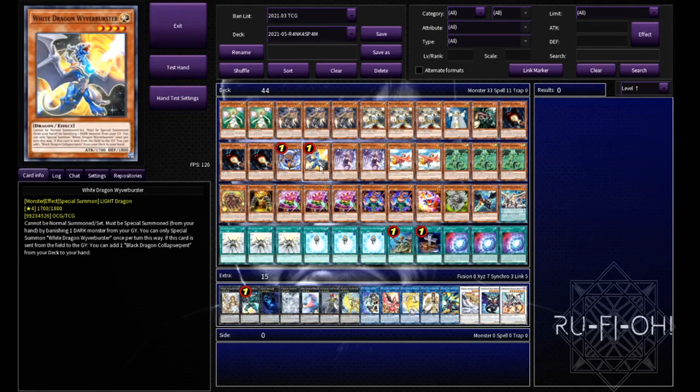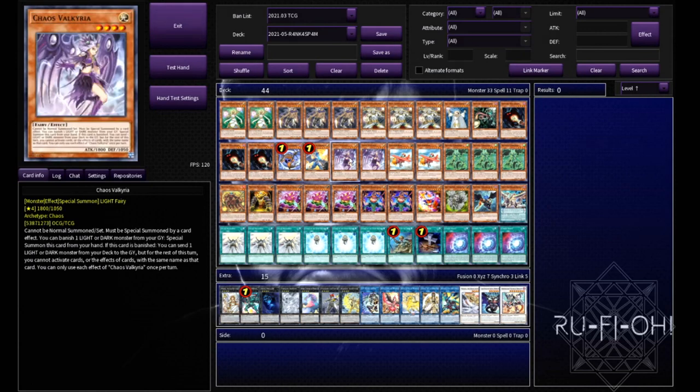We then have Collapsed Serpent and Wyvern Burster — pretty self-explanatory. It's a chaos build of sorts, rank 4 based, and these just do wonders for you. Much the same for Chaos Valkyria — fantastic in this deck. It can either get you into dark or light depending on exactly what you need. It also means we can keep resolving stuff like Chaos Space, which is how we keep our resources going round.